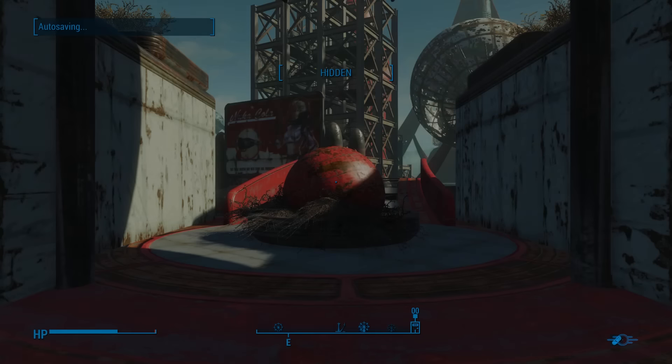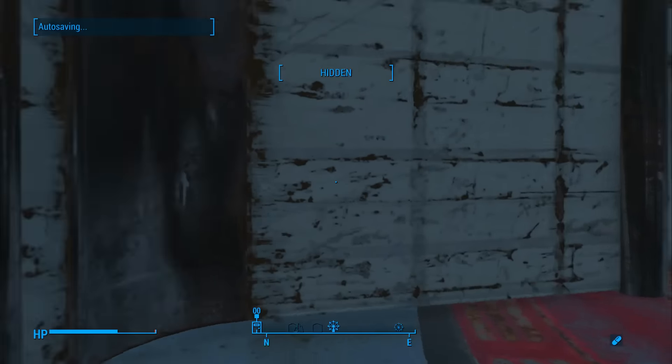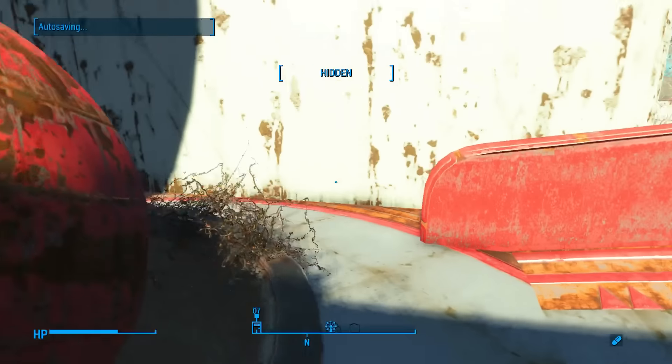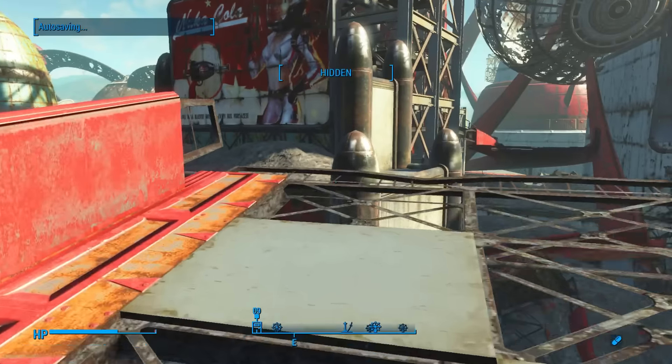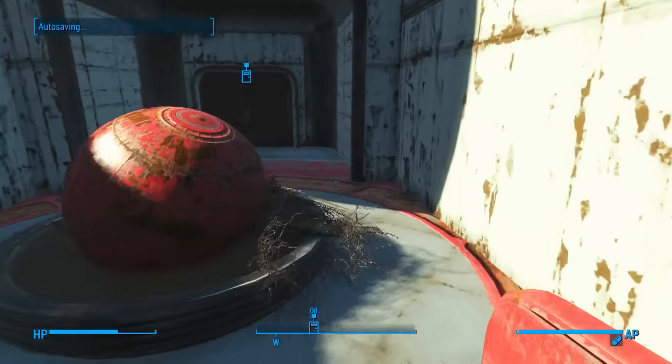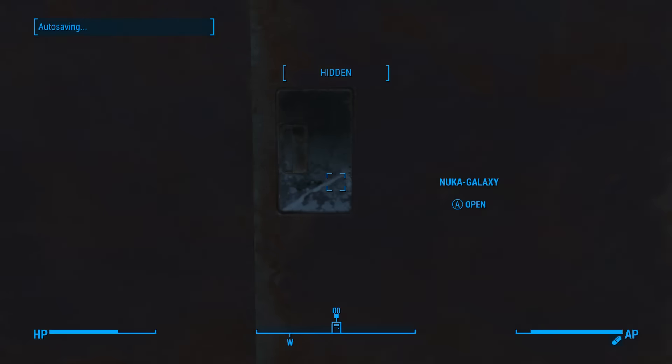This is an exit to Nuka World and I did not mean to do that. Perhaps there is something up here of worth. Nope — looks like just the... oh yes, this is what we saw before. Let's just make sure there's no Star Cores up here. Doesn't look like it. Back into Nuka Galaxy.